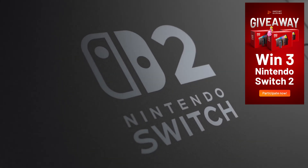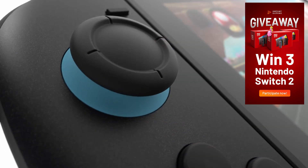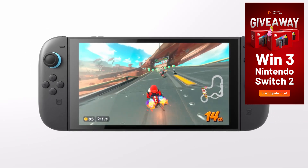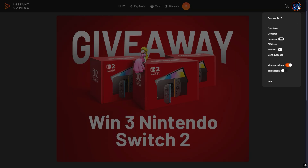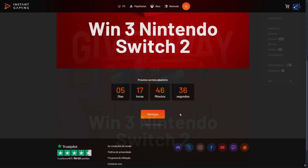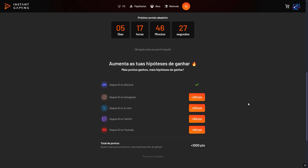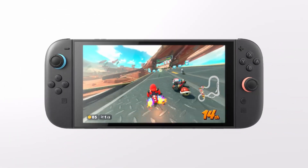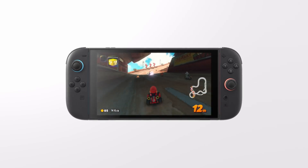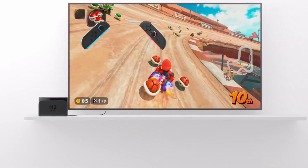This month, Instant Gaming, the official sponsor of the channel, is giving away three Nintendo Switch 2 consoles. The consoles will be shipped as soon as they're officially released, and the best part — you can join the giveaway completely for free. All you have to do is click the first link in the pinned comment, log in with your account, and hit participate. After that, Instant Gaming's social media profiles will show up, and if you follow any of them, your chances of winning will increase. Entries are open only until April 13th, so go to the pinned comment and join the giveaway. If you're planning to buy any games, using our partner link also directly supports the channel. Good luck to everyone!